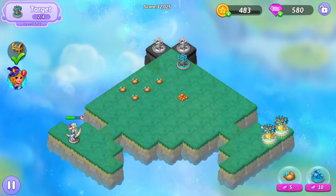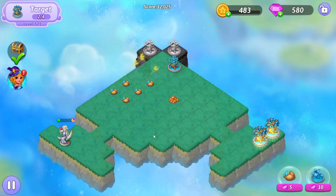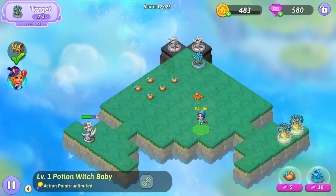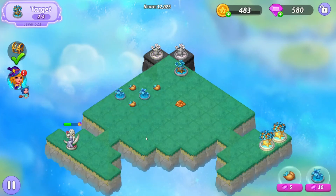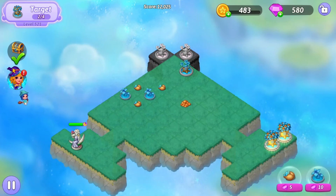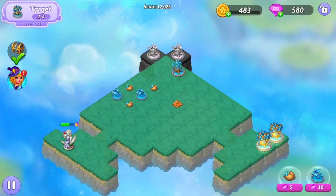Take a couple minutes for those seeds to grow. I'll just toss the witches off to the side again. Just wait and game at this point. But we definitely want those to grow so that we can five-merge the results. There's two of them. Flick the witches off to the side again because I don't want them going after these trees over here on the right.